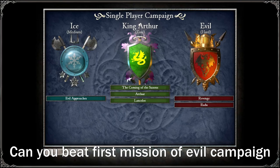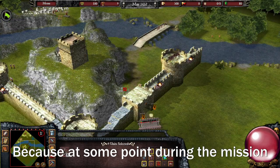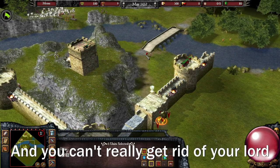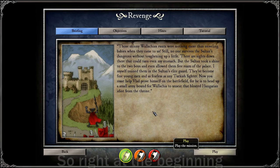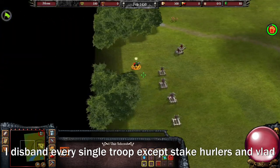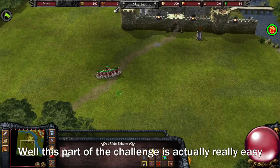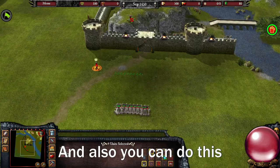Can you beat the first mission of the evil campaign with stake hurlers only? And also your lord, of course, because at some point during the mission you have to use his power to get inside the castle, and you can't really get rid of your lord since that's part of the objectives. So let's do the mission already. Right at the beginning I disband every single troop except stake hurlers and Vlad, and I have to kill every single unit with them. This part of the challenge is actually really easy unless you take too much unnecessary damage.